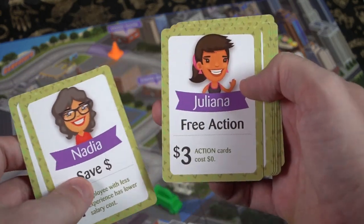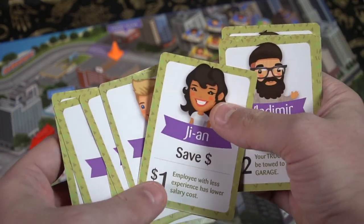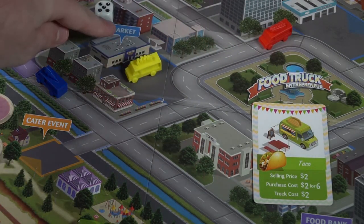Optionally, you can repay your loan principal of $12 to eliminate that loan entirely, and you can change employees. There are different employees in the deck to choose from — for instance, a speed employee: if you roll a three and a four, you choose the four, and this gives a plus one, making it five. Speed four means you can always have at least four. Employees cost more the higher their value.